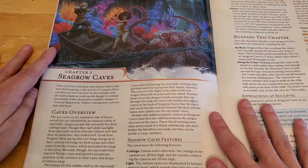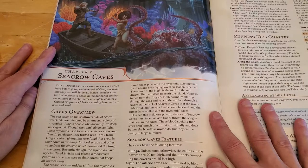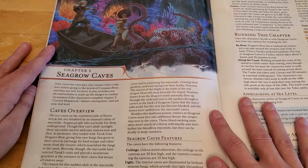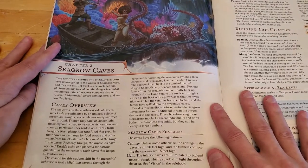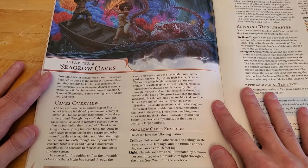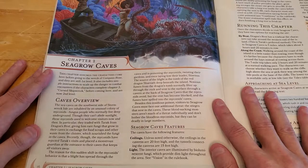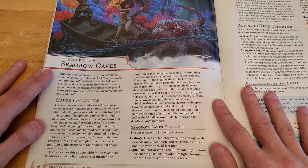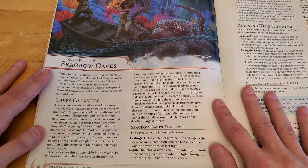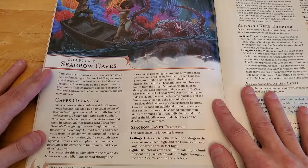This chapter assumes the characters come here before going to the Wreck of Compass Rose and are still 1st level. It also includes simple instructions to scale up danger and combat encounters if the characters complete Chapter 3, Cursed Shipwreck, before coming here and are now 2nd level. Caves Overview: The sea caves on the southwest side of Stormwreck Isle are inhabited by an unusual colony of Myconids — fungus people who normally live deep underground. Though they can't abide sunlight, these Myconids used to welcome visitors, trading with Tarek from Dragon's Rest — giving him rare fungi from their caves in exchange for food scraps and other waste from the cloister. Recently, though, the Myconids have rejected Tarek's visits and placed a monstrous guardian at the entrance to their caves.